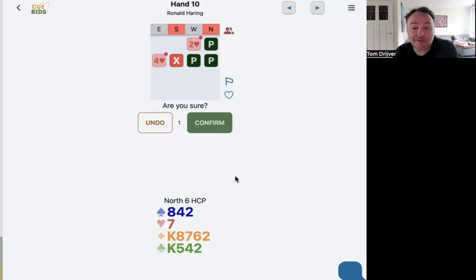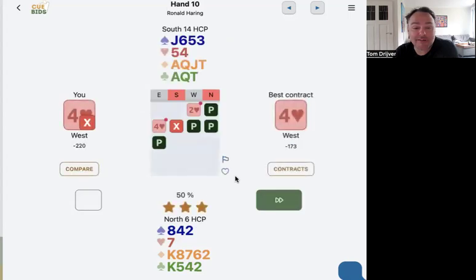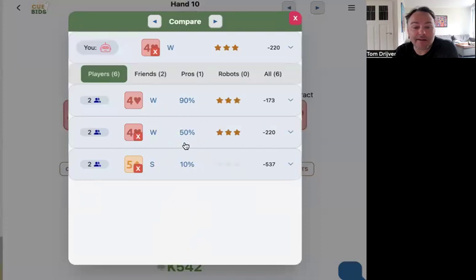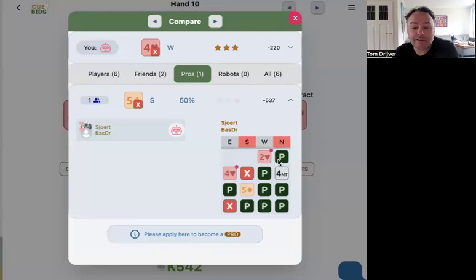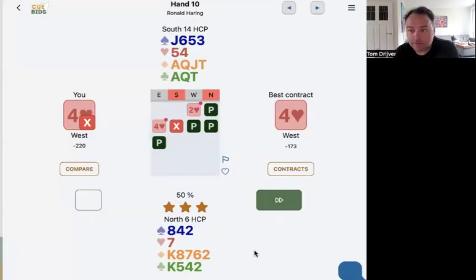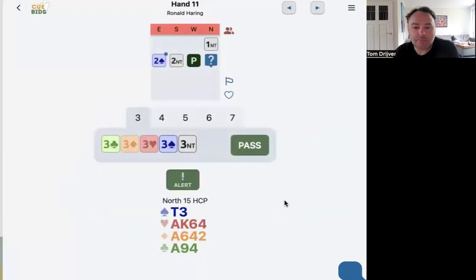Many decisions — nice one. Four hearts double is good. Comparing again to the pros, and they... Bos decided to bid four no-trump. I think it was a difficult decision. So I will text Bos — he's my brother, so I can text him: 'Bos, why should I bid four no-trump?'